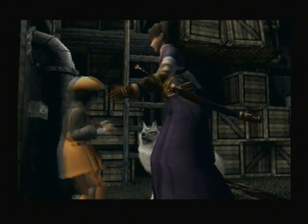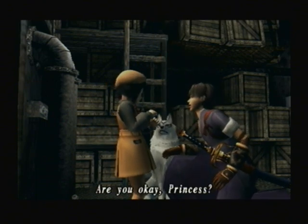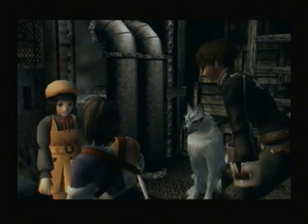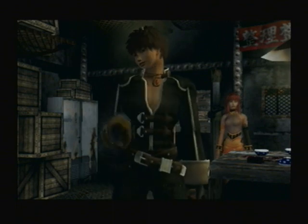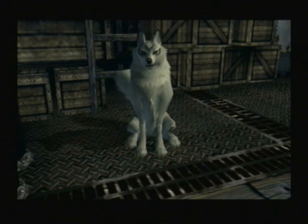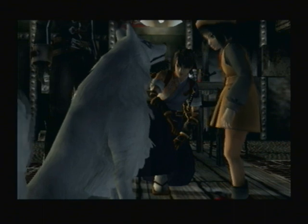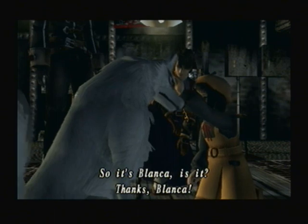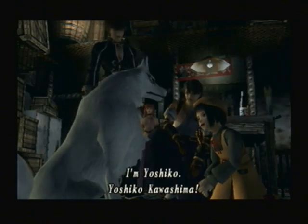And they locked her in a cellar. She was hiding — she was in a cellar, she probably had a lot of food. Lucky little girl. Call me Yuri. And this guy's name isn't Snowball — it's Blanka. And that clears things up. Or if they do actually have accents, it'd be Blanka. I'm Yoshiko — Yoshiko Kawashima.